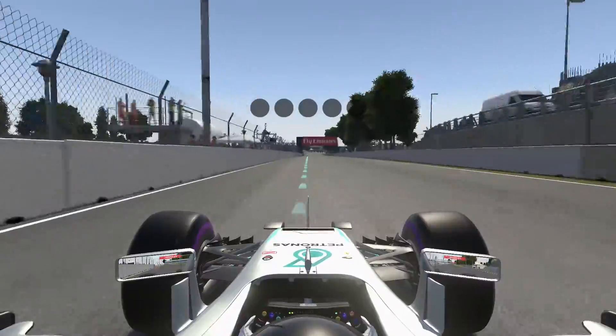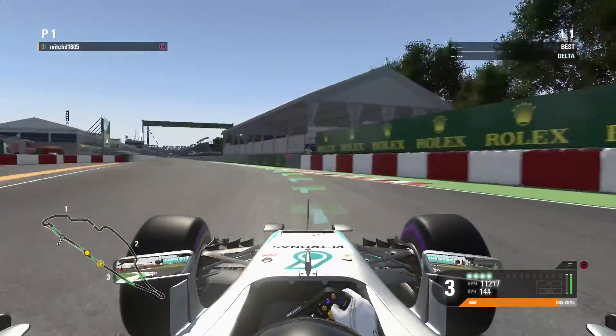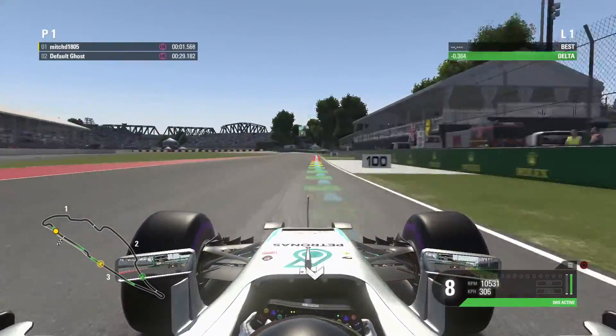You have to get this final chicane right before you start the lap — you have to keep a point at your exact apex, just get flat and get it right. Then get on the DRS as soon as you can for the best straight line speed up to the braking zone of turn 1, which is right here.